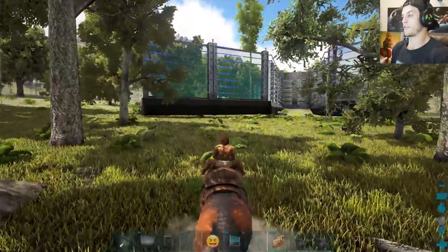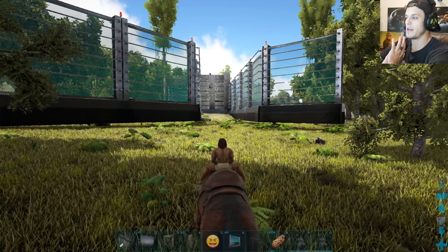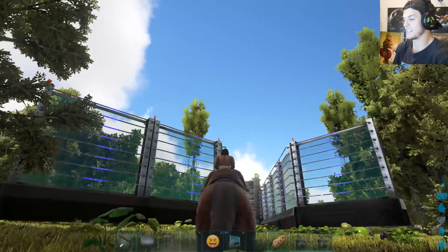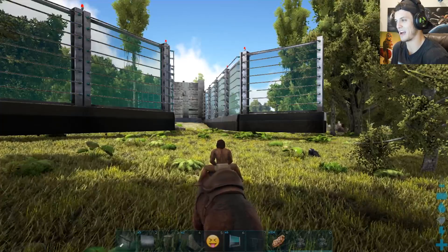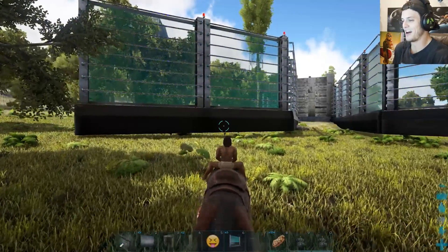One of the main details I want to focus on with the arena is observation — I want people to be able to observe every angle of the fight. I want a glass ceiling. Actually, I want glass underways. I want people to be able to see under the thing.